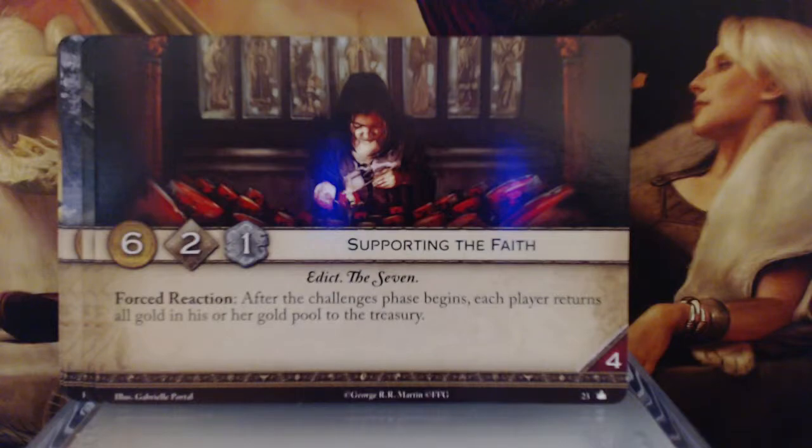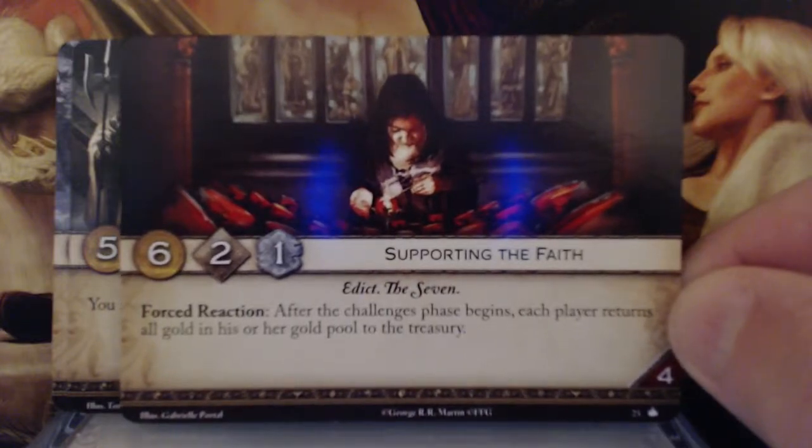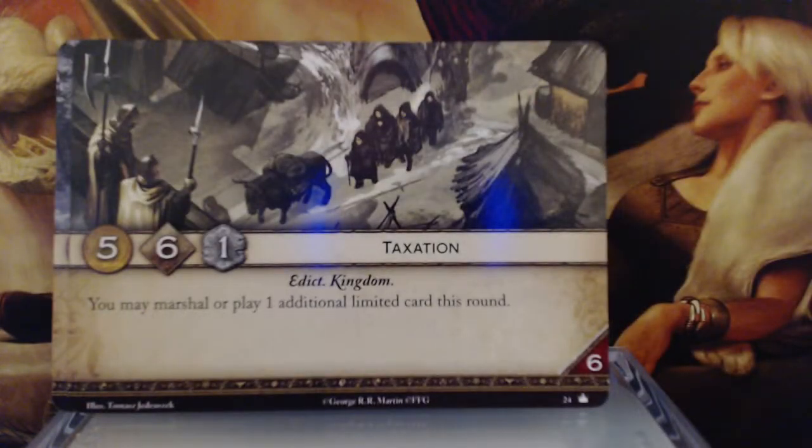Supporting the Faith. 6 gold, 2 initiative, 1 claim — Edict and the Seven keywords. Forced reaction: After the challenges phase begins, each player returns all gold in his or her gold pool to their treasury. With a 4 reserve. That is not something I ever see playing in a Lannister deck, but I can see playing it in other decks. In the game we played my wife used it, and if I didn't have Tyrion out I would have been screwed in the challenge phase. Really good gold, but garbage reserve. At least they give you enough gold that you can try to spend as much of it as possible.